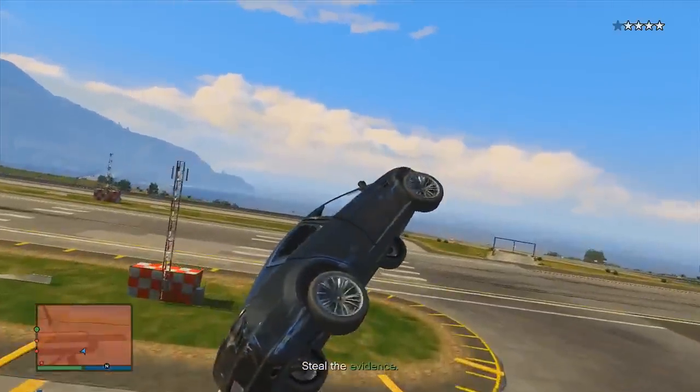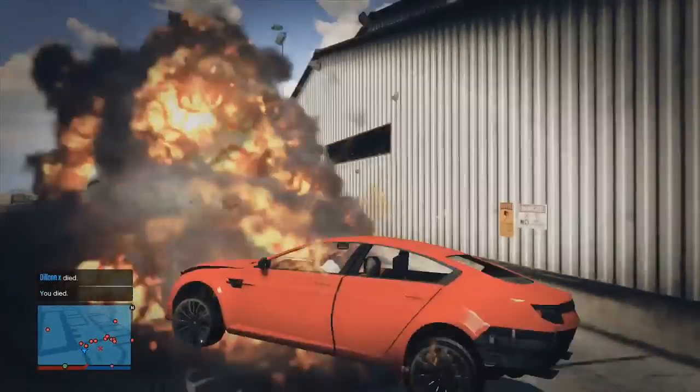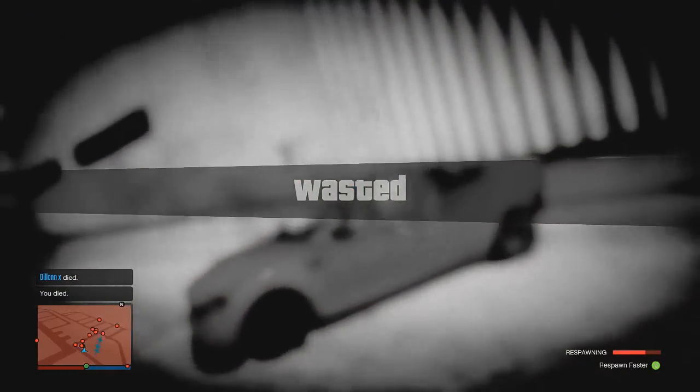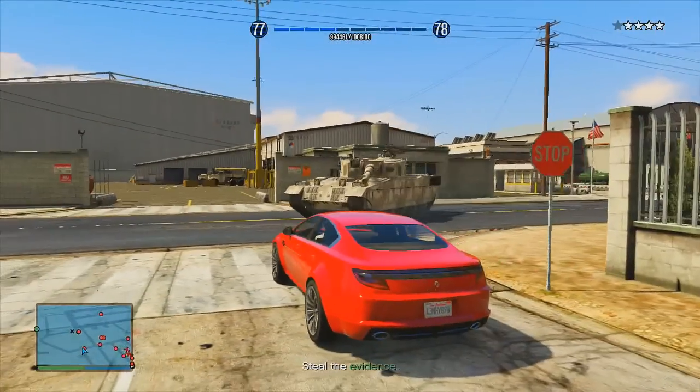Here is where the RP glitch part comes into play. Drive around the army base until you've alerted everybody, including the tanks. Once you've done that, let one of the tanks or one of the army men blow you up or kill you. When you respawn, you will get 400 reputation.